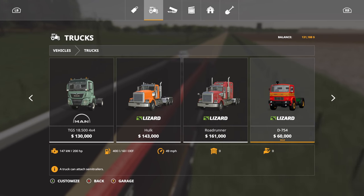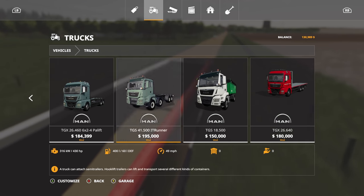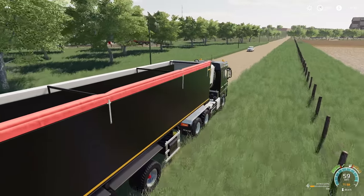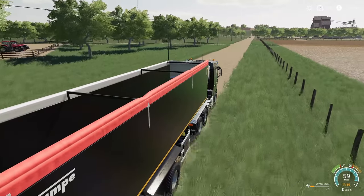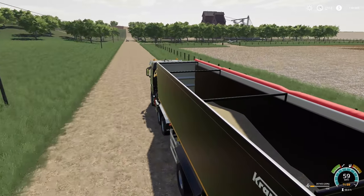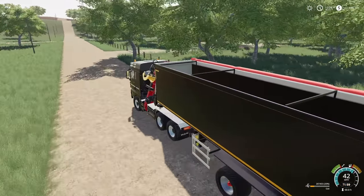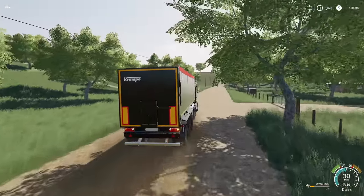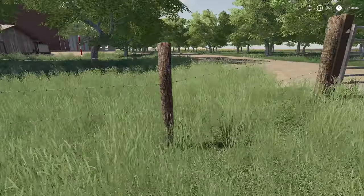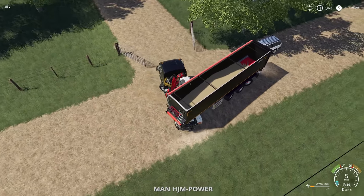With the exception of the Lizard SX Heavy, this is one of the fastest trucks in the game. The SX Heavy goes 49 — actually 51 — so this is the only one that goes this fast. I love this thing. This must be our sell point up on the right. I don't know how to get in there — turn signal on — oh boy, it comes back this way.